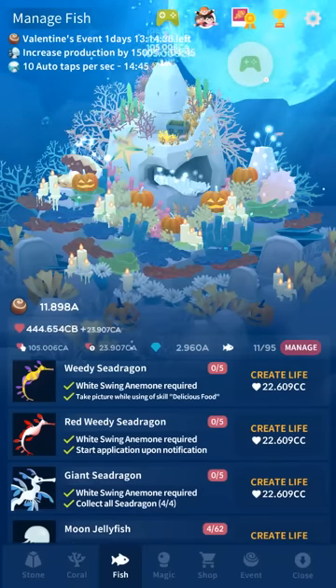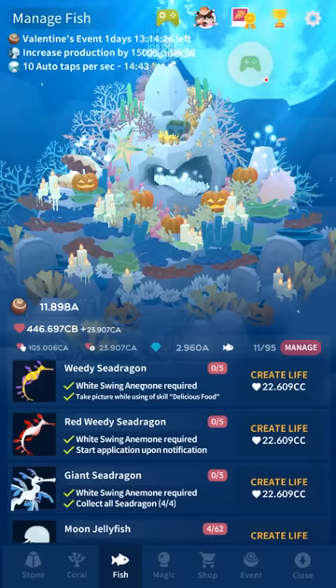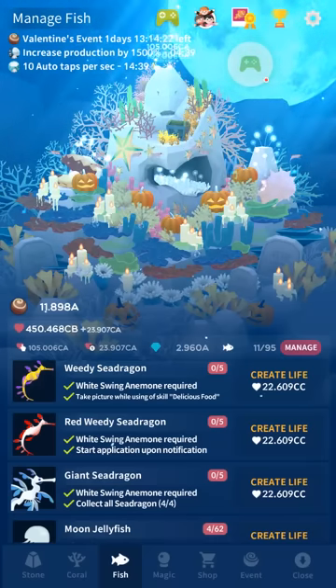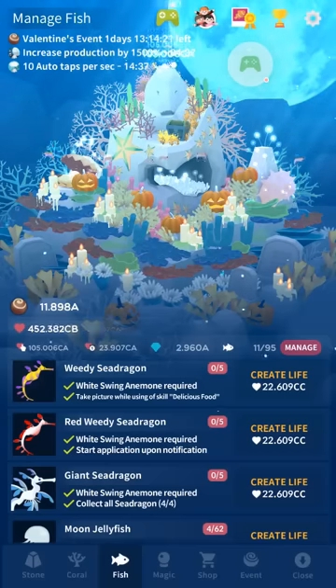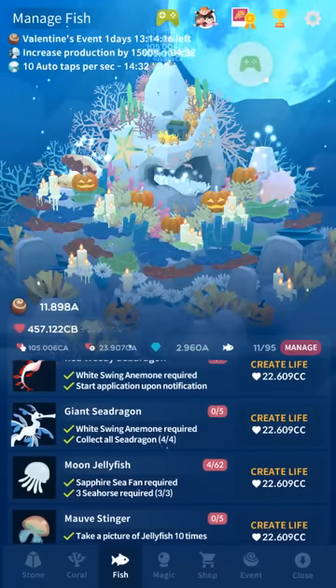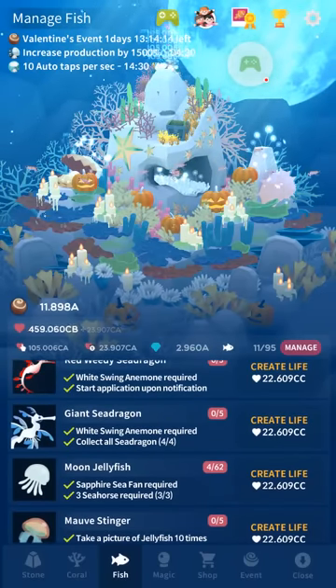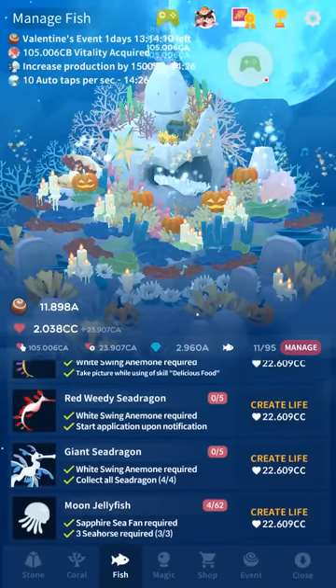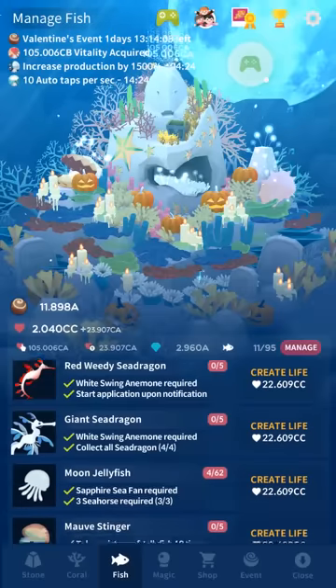The red weedy sea dragon is another one of those notification fish. People have gotten this one without the white swing anemone, which might be a bug they patch at some point — at present you might get it without it. For the giant sea dragon, you'll need to get all four other sea dragons.